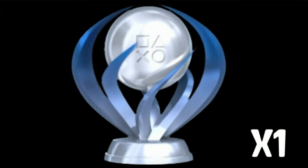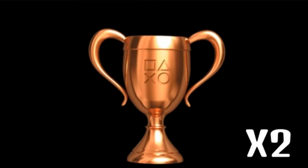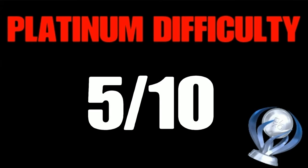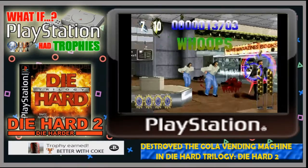There is one platinum trophy to collect, nine gold trophies to earn, four silver trophies to collect, and two bronze trophies — which is the same amount as Die Hard 1. I would give this a platinum difficulty rating of 5 out of 10. With that out of the way, let's take a look at those two easy, shiny bronze trophies that we can earn in Die Hard 2.